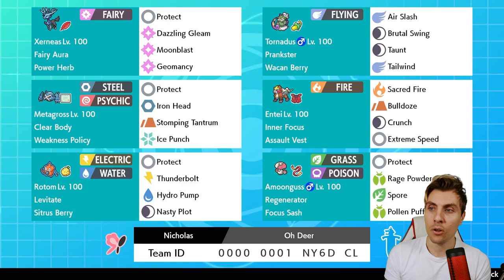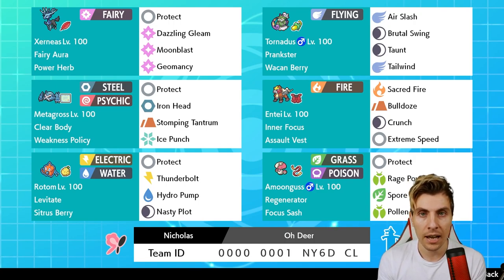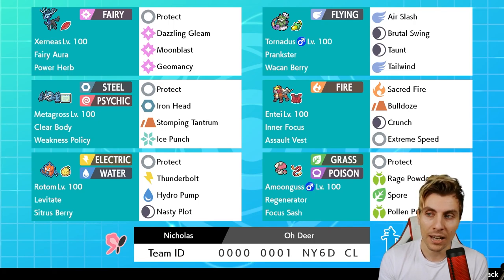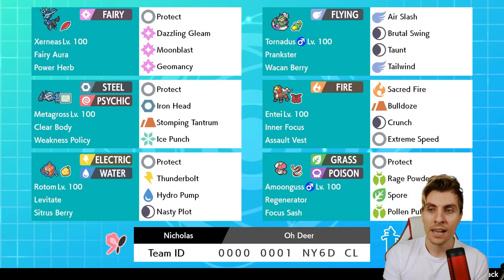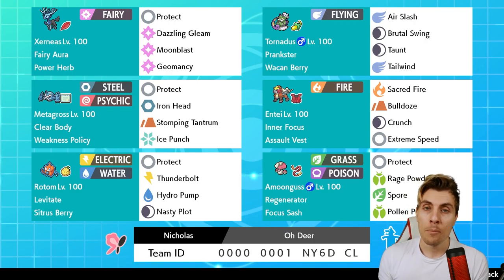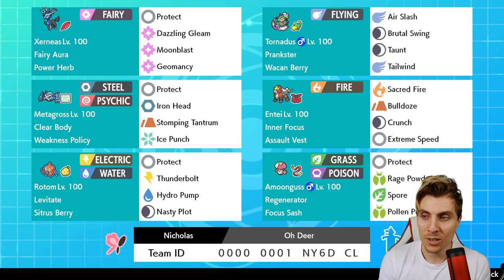NG VGC tweeted out this team last week along with another one they've had a lot of success with on the ladder. I saw the Zernias and it's something we don't see commonly used in the format, but I feel it has a definite place and can do a good job. Alongside that you've got Metagross, and there have been a lot of comments recently about Metagross on the videos.